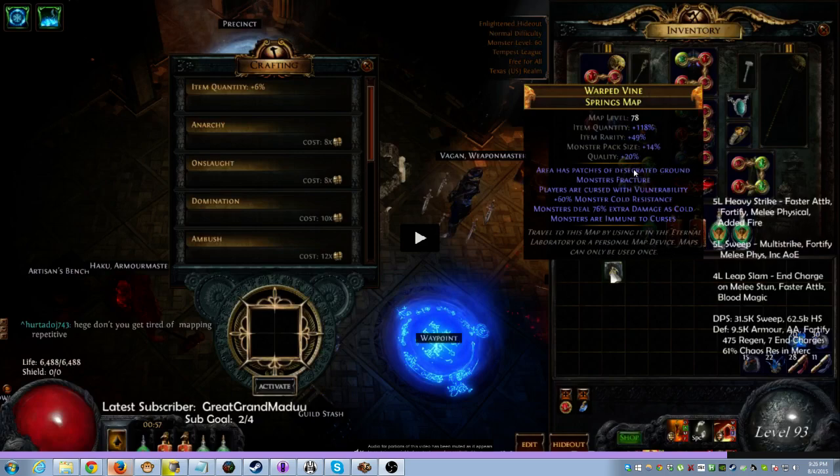Let's look at the map mods because a lot of it had to do with my death. We have Desecrated Ground, Fracture, Vulnerability, Extra Damage is Cold, Immune to Curse, and Cold Resistance.